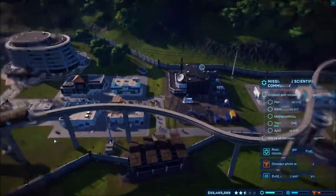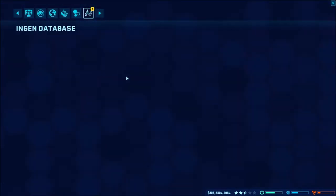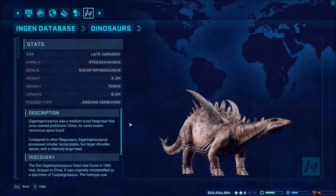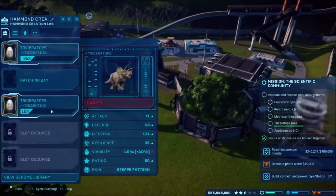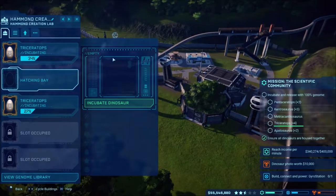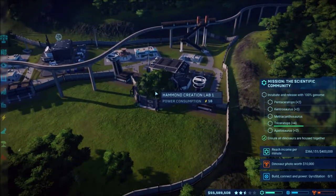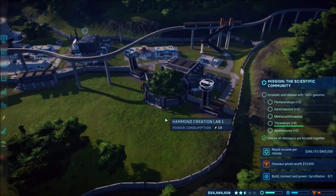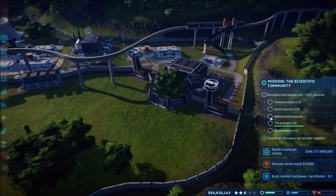Did we unlock something new? No, I thought it showed we got a new dino or something. It's just from last time — I thought it showed we had unlocked them. We only have three dinos left to unlock which is pretty cool. I need to look because I'm new to all these things. My tree is fine by itself but we'll release that second to last because the Pentaceratopses are pretty painful.